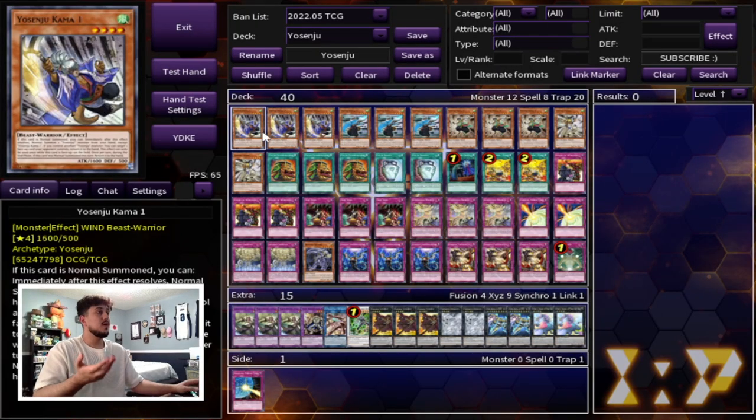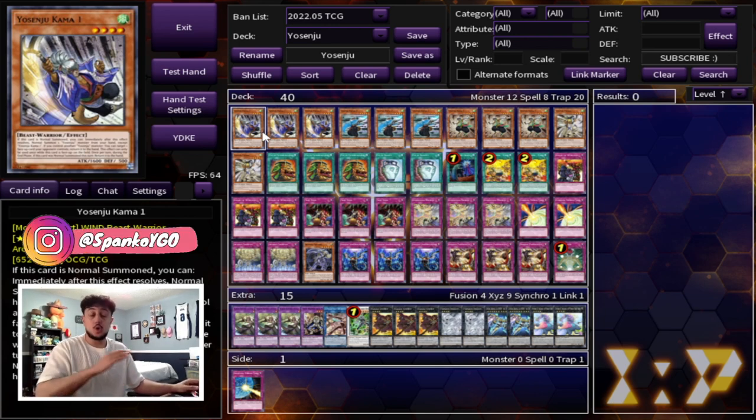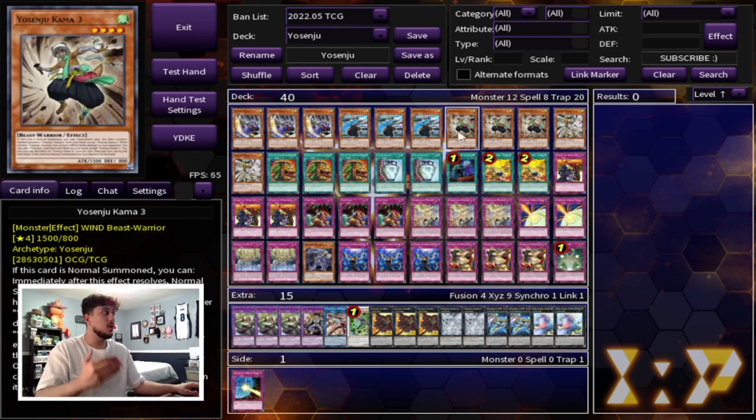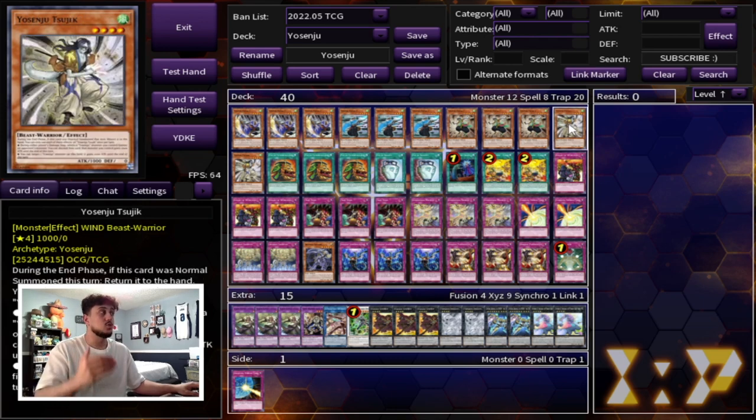So to get started off with the deck profile here, we are starting off with the ratios that I have not changed and that I won't change. No, I'm not playing Izna. I'm not playing the new ones. We're playing the OG Kamas that are the most important ones — they are the best ones. So that's three Yosenju Kama 1, three Yosenju Kama 2, three Yosenju Kama 3, as well as two Yosenju Suju. This is all you need to play. Trust me, you do not need to play Izna or any of those cards.